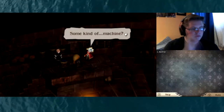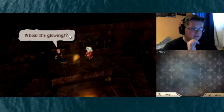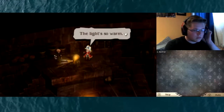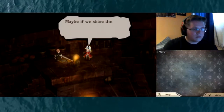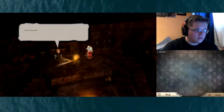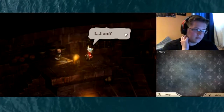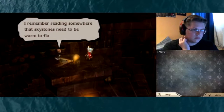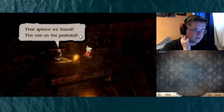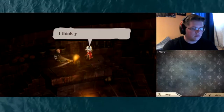This is some kind of machine — I think it may be broken, it's not doing anything. Whoa, it's glowing! Maybe this is what's keeping the village afloat. A light so warm. Maybe if we shine the light on some key item. Magnolia, you're a genius! I remember reading somewhere that sky stones need to be warm to float. That sphere we found — the one on the pedestal — maybe if we put it in the light of this machine and heat it up.